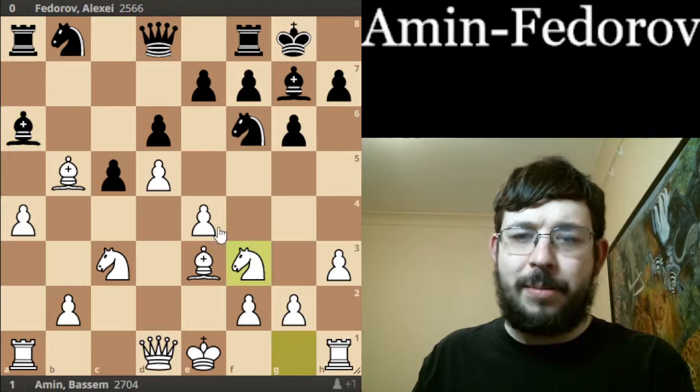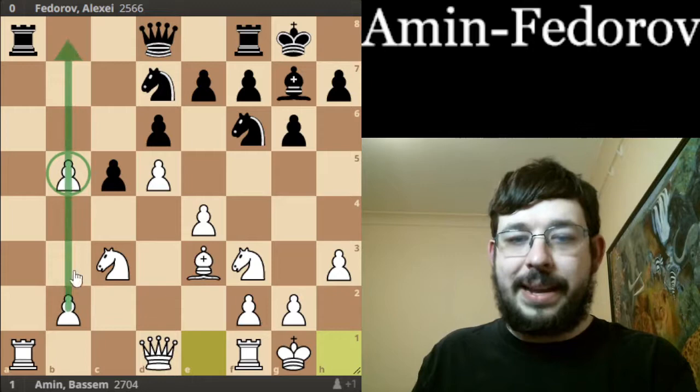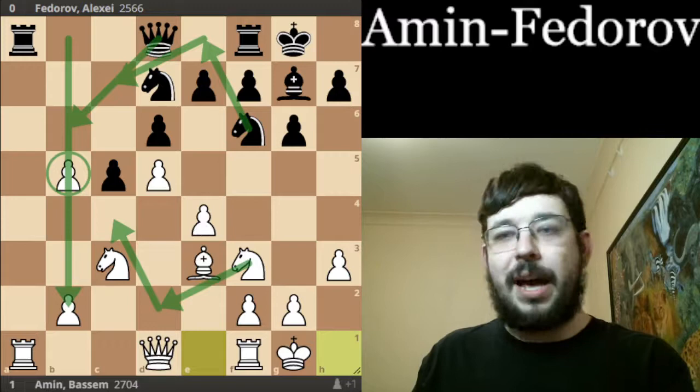For example, with Bishop A6 we just develop normally. And if we take, we're actually quite happy to take with the pawn, even though it damages our structure. Because in this arising position, the pawn on B5 really negates the counterplay down the B-file. Black can't really go and try to win it, because we're just too fast to go Knight D2, Knight C4, and kick the Queen back. Maybe you can even go Knight A5, Knight C6 as well. Nothing Black can do here is going to work — you're just basically up a pawn for nothing with the better position.